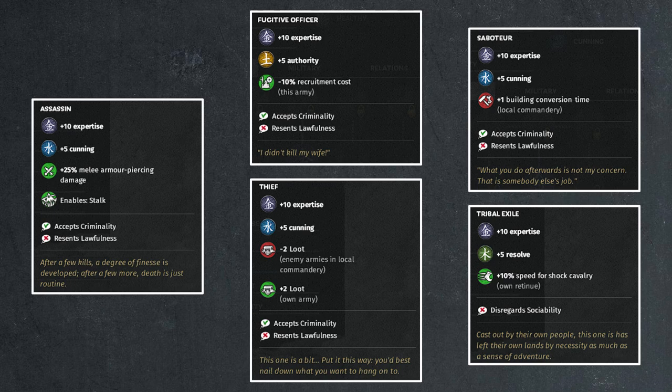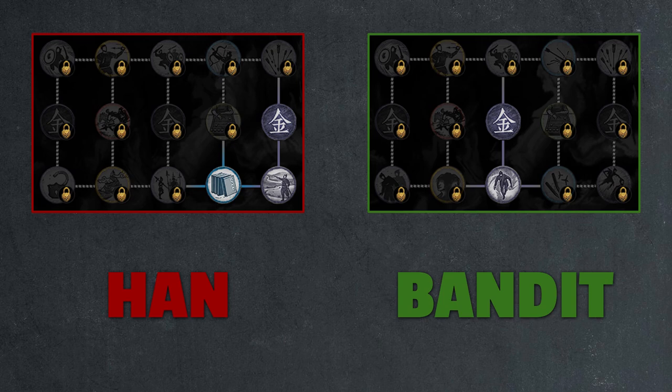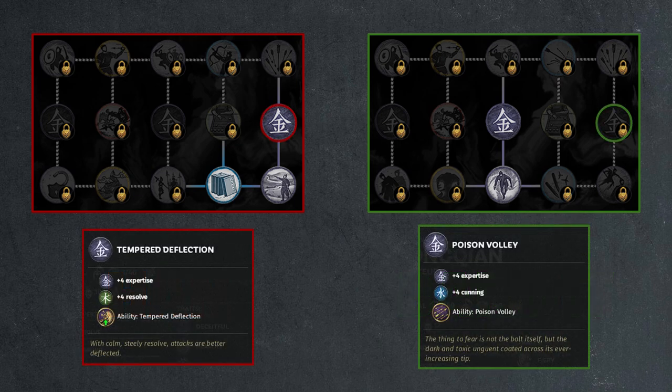That's the introduction of the five generic sentinel backgrounds. Now we're going to look at the skill tree of the sentinel for both the Han faction and compare it to the bandit faction variation, using two example skill trees for generic characters from both. Right away you can see some icons are rather different, and we'll walk through the changes one by one. As with any class between bandit and Han factions, there will always be one active ability that is changed — always the one on the right-hand side.